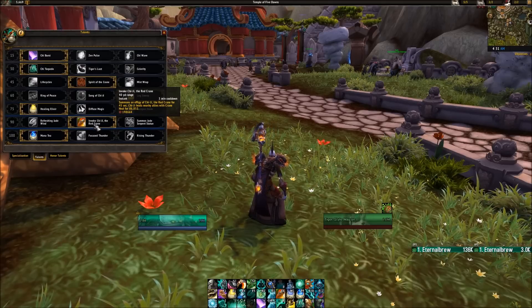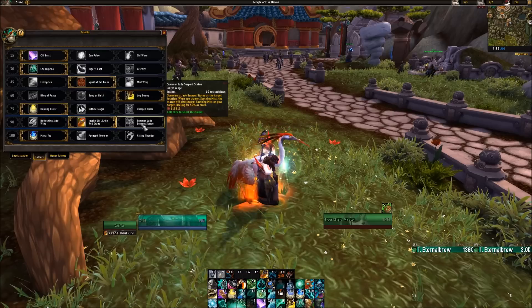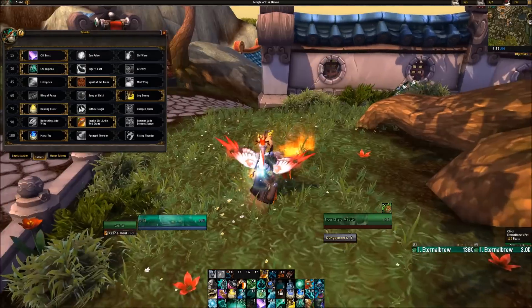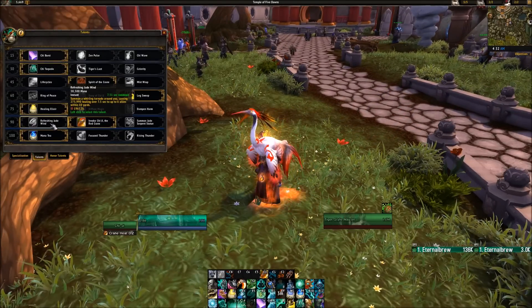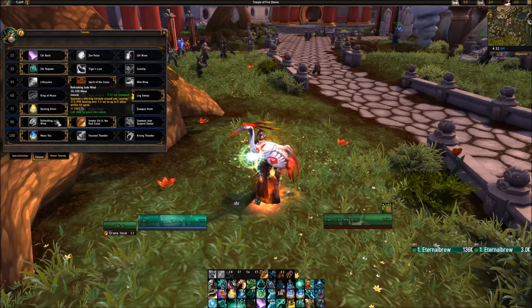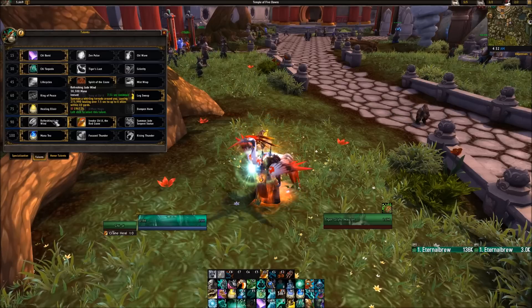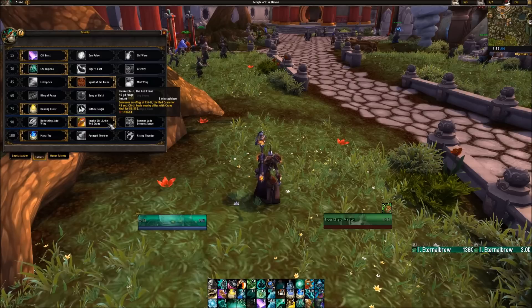In the next tier, Invoke Chi-Ji the Red Crane is a really nice healing cooldown on a 3-minute cooldown — it basically makes your crane go sprinting around healing like crazy for 45 seconds. Summon Jade Serpent Statue buffs your Soothing Mist but isn't more powerful than Chi-Ji. Refreshing Jade Wind is a good talent for a fight like Harjatan — use it on cooldown for AoE healing to people within melee range. They increased the range to 10 yards in 7.2.5, so for stacked fights like Harjatan it could pull ahead. Otherwise, go with Invoke Chi-Ji.